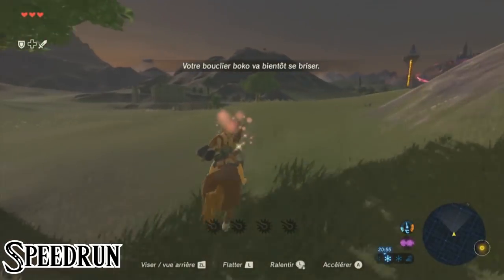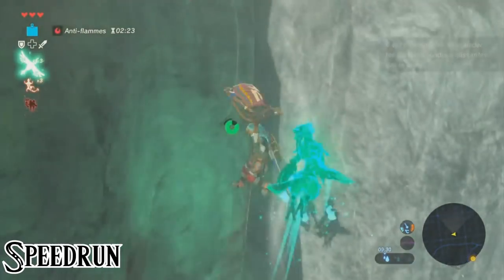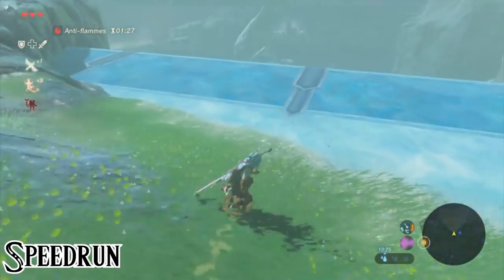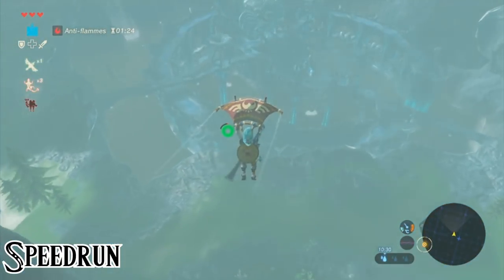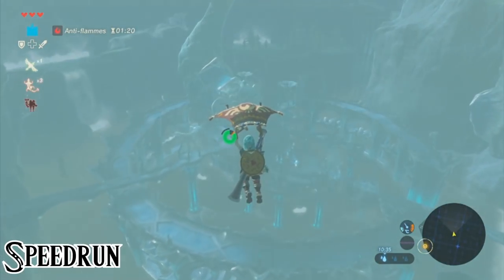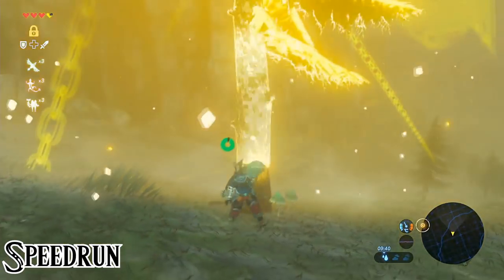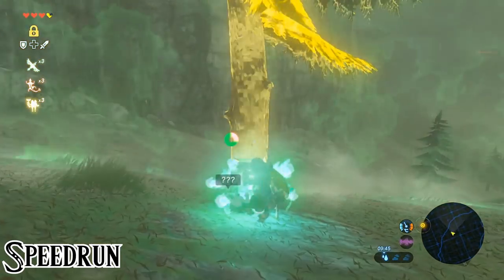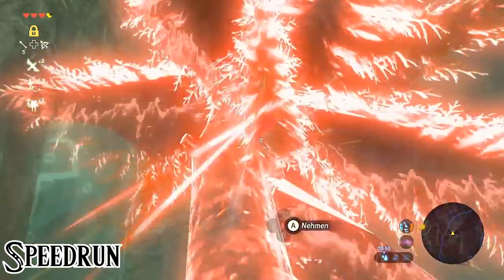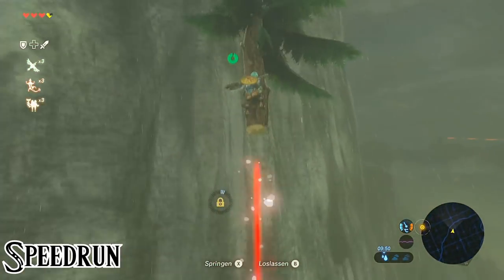From here, it depends whether we have Revali's Gale or not. If we have it, we can go for the wall at the foot of the hill and fly up half of it, then shield surf a little and glide straight to Zora's Domain without having seen a single Zora. If we don't have Revali's Gale, we can chop down a tree, freeze and charge it with stasis, launch it upward using an arrow to change direction, climb the tree, and fly up the hill to glide to Zora's Domain from there.